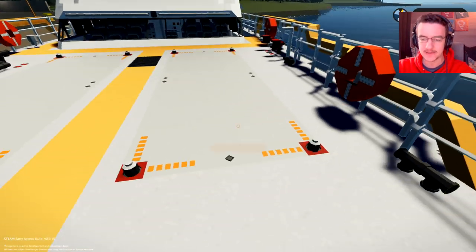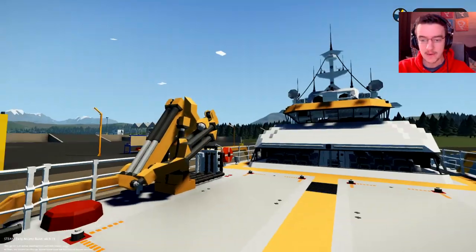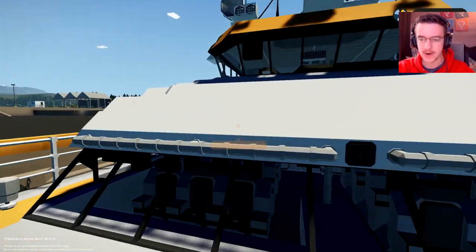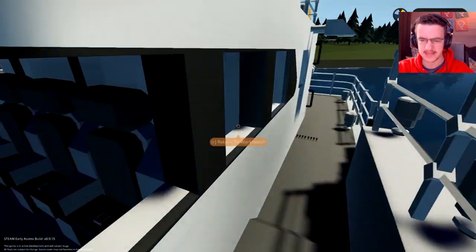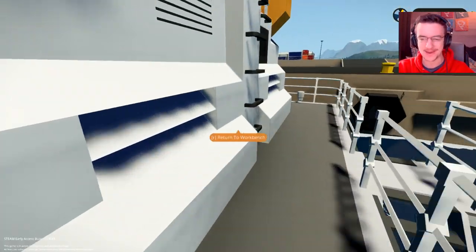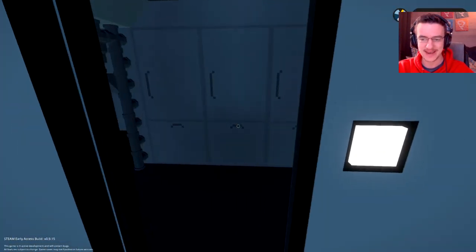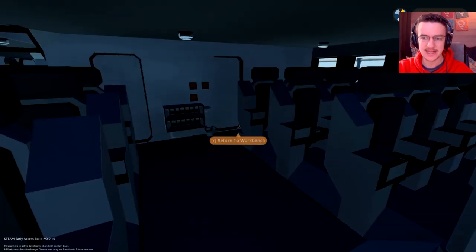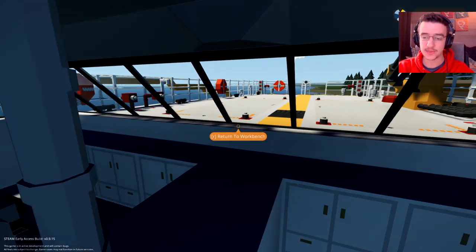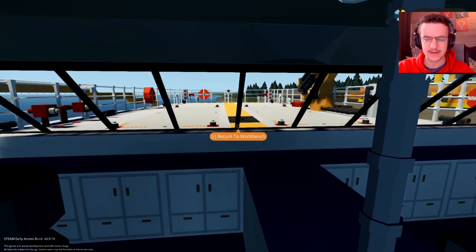We've actually got a container of things right here if we wanted to put things on the deck. We can do that, which is quite nice. We've got a crane as well if we wanted to use a crane, and we've got loads of seats. It actually looks a lot like a theme park ride inside of here. If you go inside and stand downstairs, you've got a million seats, and it just looks like a theme park ride. We're going to go ahead and just mess around with this today and see what it can do.